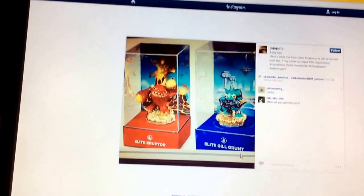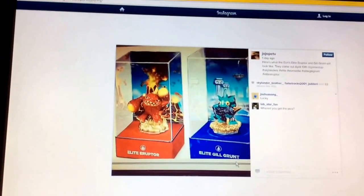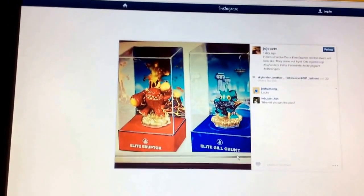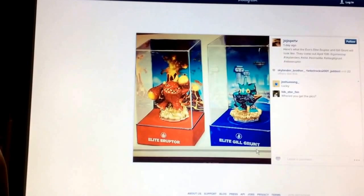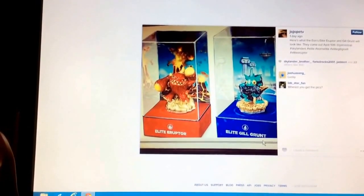Hey there guys, Portalmaster9351 here. In this video I thought I'd share with you a couple of quick pictures of the two newest and final — for Trap Team at least — Eon's Elite figures. These come out at GameStop exclusively on April the 10th, and as you can see they are the Fire and Water Element.